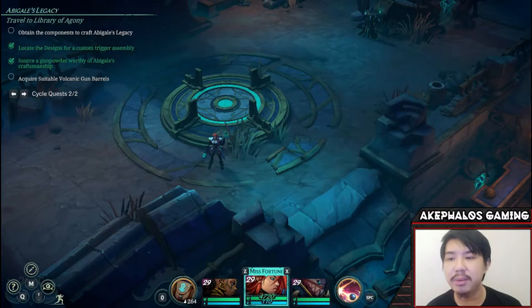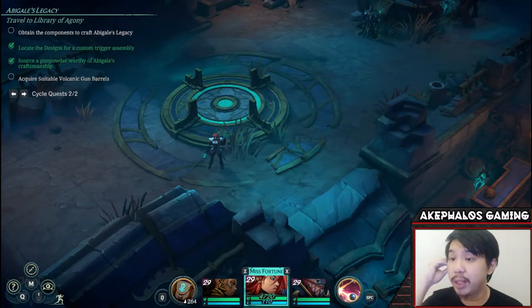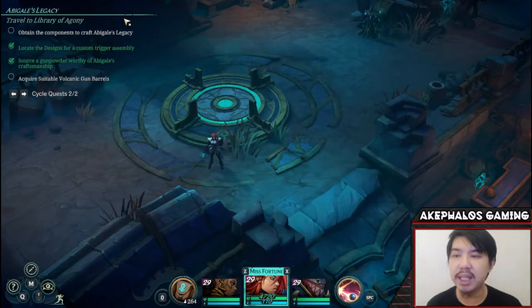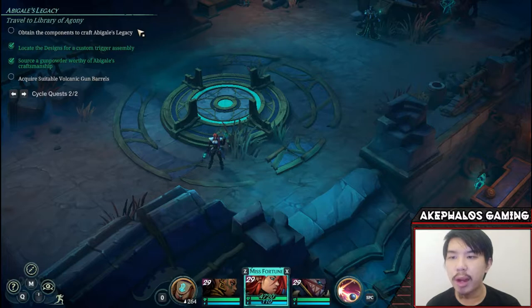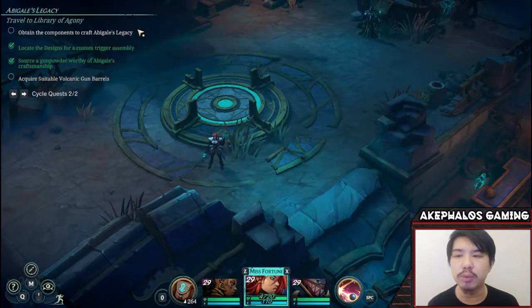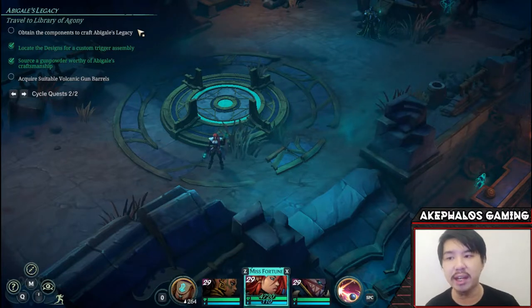So here we are in the game, and as you can see, we are here on the Shadow Isles. We are just here to basically carry on with the quest that we've been doing — the side quest, Abigail's Legacy, which essentially is just the means to go ahead and craft Misfortune's legendary weapon. We've already acquired the other two crafting components. There were five torn pieces of the Abigail blueprint scattered throughout Bilgewater, and in the last episode I showed you where to get them and the precise locations.